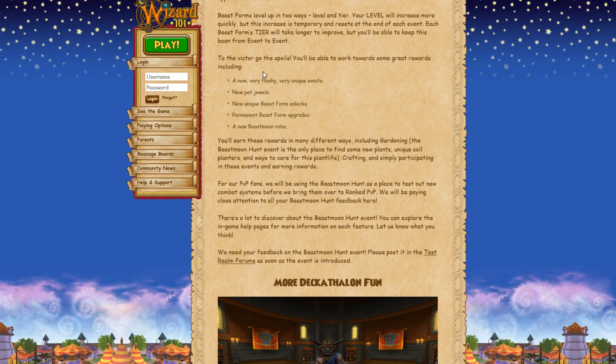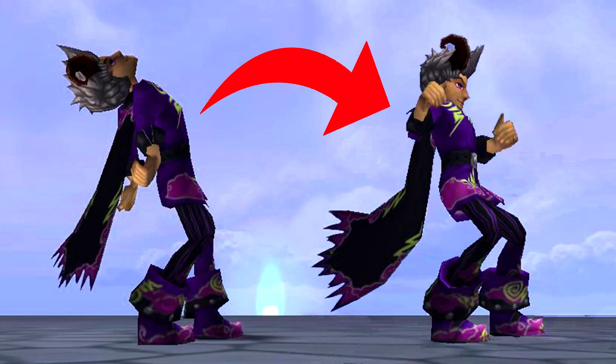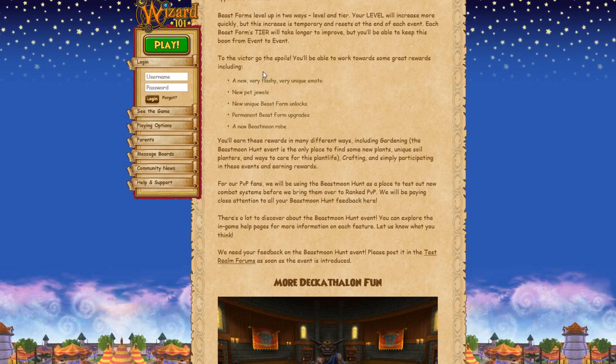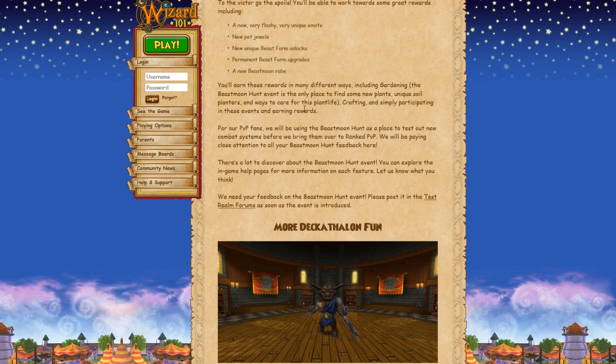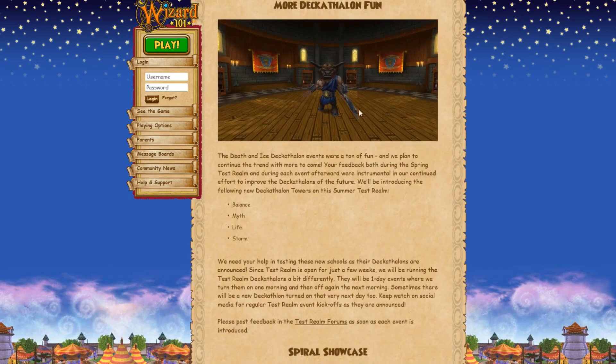Also, in the patch that went live today on live servers, they removed the ability to use that secret emote from a previous video. There's a new emote you can get from doing this new event, along with new pet jewels, new beast form upgrades, and a Beast Moon Robe. There are unique rewards for this including garden rewards — pretty cool.